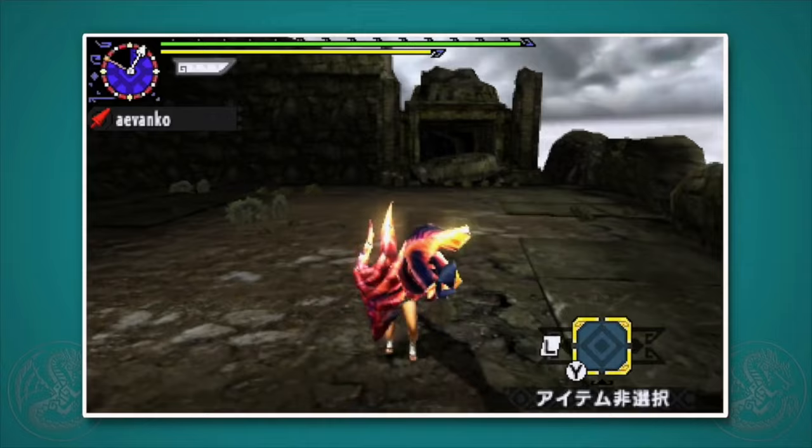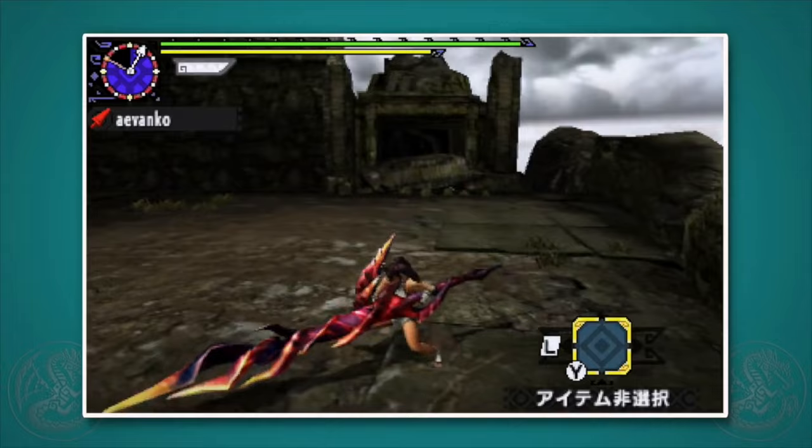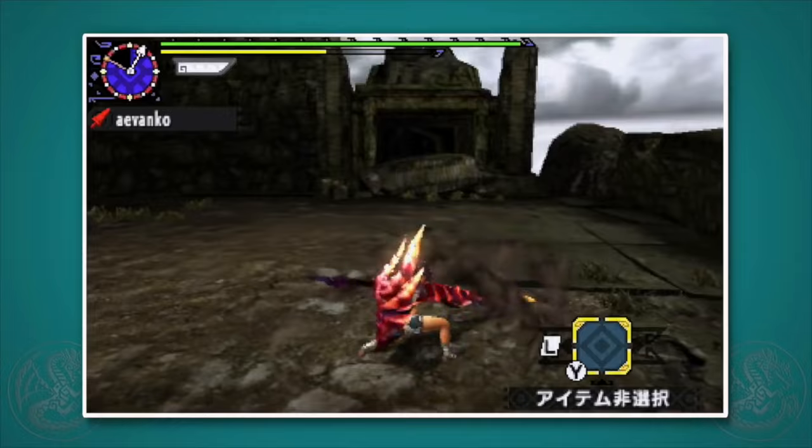Hold forward and press R and X to do a guard advance. During this entire motion you are guarding, so you can use it to safely get close to a monster. It's also worth noting that you can do this after a side step, so you can even chain them together. Press X at the end of a guard advance to do a shield smack, which does some stun damage and also has Mind's Eye, so it'll never bounce off a monster no matter how hard the part. You can follow up the guard advance shield smack with a normal thrust.